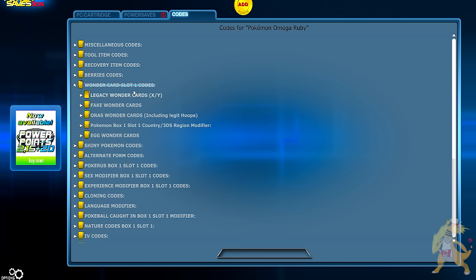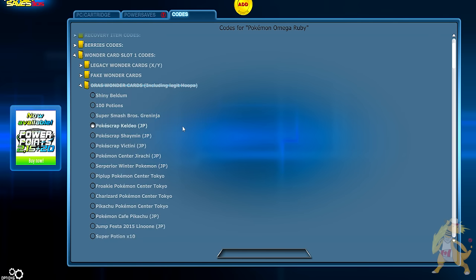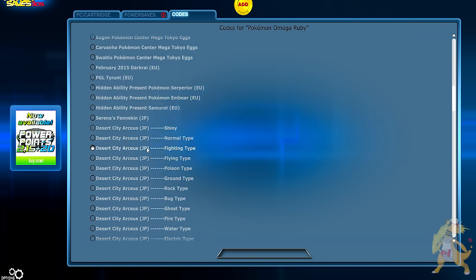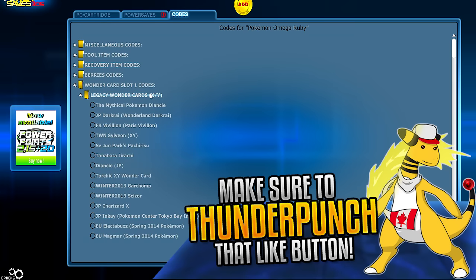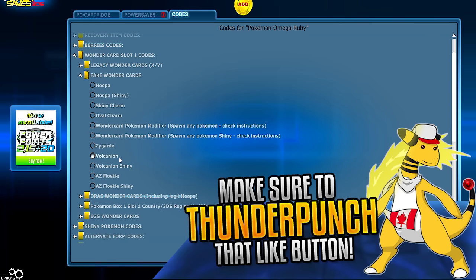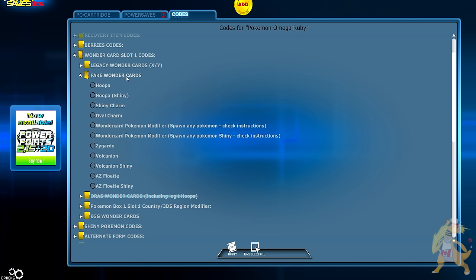If you click Wonder Cards slot 1 codes, you're going to find the Aura's Wonder Cards, including Legit Hoopa. You can see there are a ton of different ones you can pick. There are Fake Wonder Cards and Legacy Wonder Cards — you're not going to pay attention to those. You need the Fake Wonder Cards made by the people at Datel or PowerSaves. Basically, you have Volcanion and Volcanion Shiny. Considering Volcanion when first released is probably going to be Shiny Locked, it might be cooler if you get a shiny one — you can totally do that.